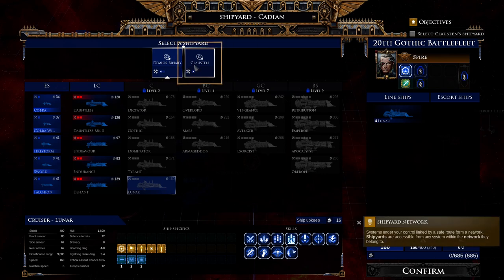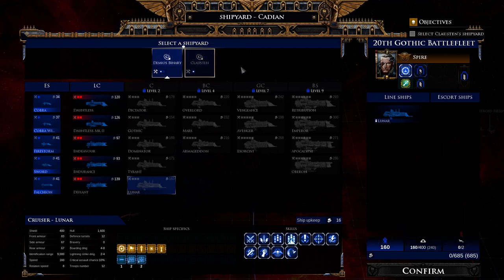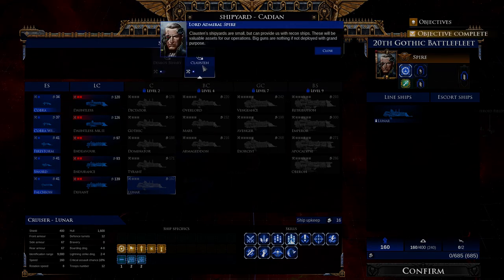Up here you can see all the shipyards in this sector. Systems under your control linked by a safe route from a network shipyard are accessible from any system within the network they belong to. You can have multiple shipyards within a sector as long as they're connected by systems. Clauston only has one point — small, but it can provide us with recon ships, which will be valuable assets.